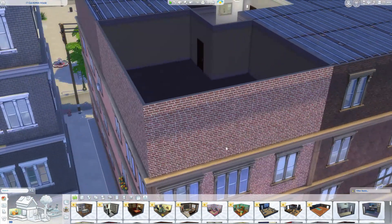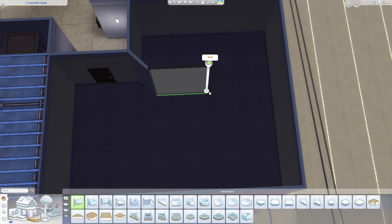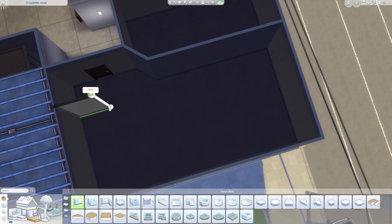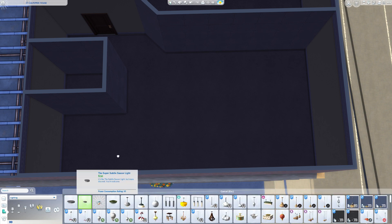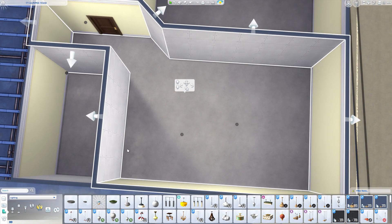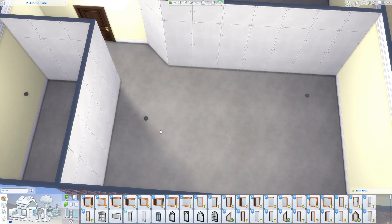Hello everyone and welcome back to my channel for another speed build in The Sims 4! Today we are remodeling an apartment in San Myshuno, which is the world that comes with the EA City Living expansion pack.